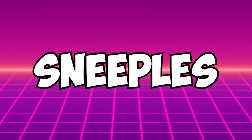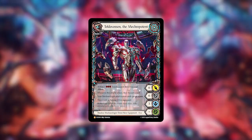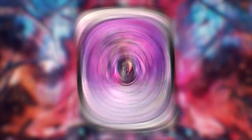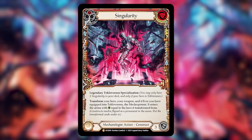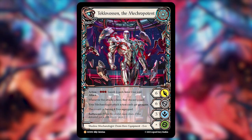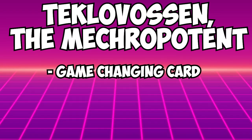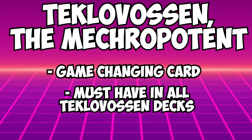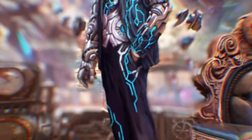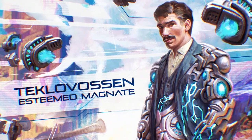What is up, Sneeples? We have in front of us here the Teklovasin, the Macropotent — a Shadow Mechanologist Demihero Equipment. This is our second Demihero. This is what the Teklovasin Singularity card turns into — the flipped version. It is a very interesting card indeed and a huge one. So big that I think every Teklovasin deck will be playing this, and it could potentially put him into a competitive meta.